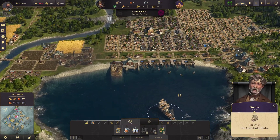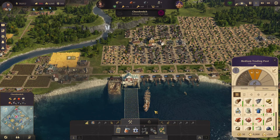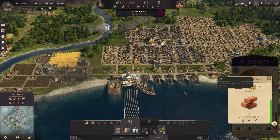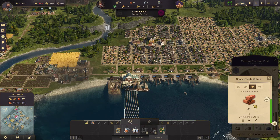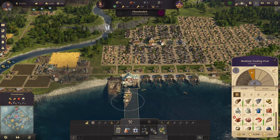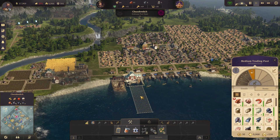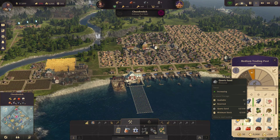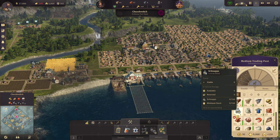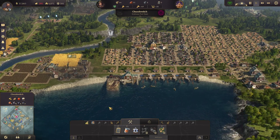Sir Archibald Blake. I haven't shown you how you can do some passive trade. See how we've got more bricks than we need — what we can do is set a sell order, and anything over 80 we can sell. That way if a ship comes in and wants to buy something they can, and you can earn a bit of money with passive trade.